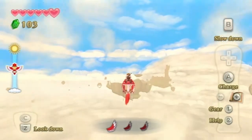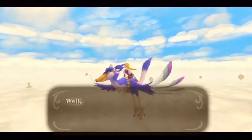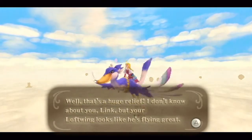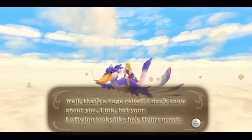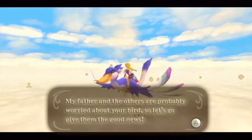I'll wait a few more seconds until Zelda talks. There it is. Zelda says it's a huge relief — your Loftwing looks like he's flying great. Her father and the others are probably worried, so she's going to fly back and give them the good news.